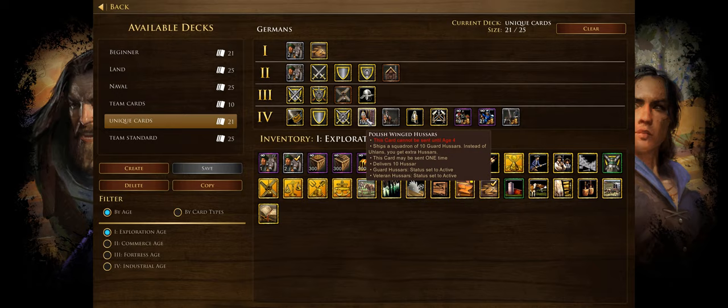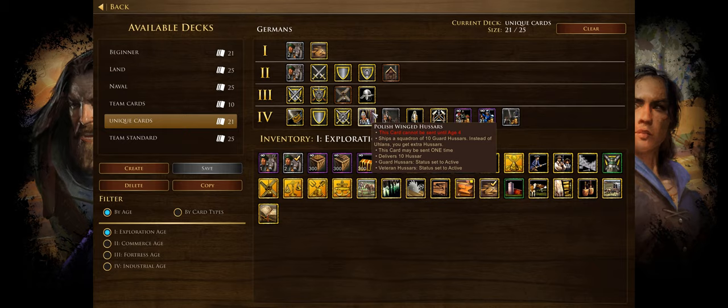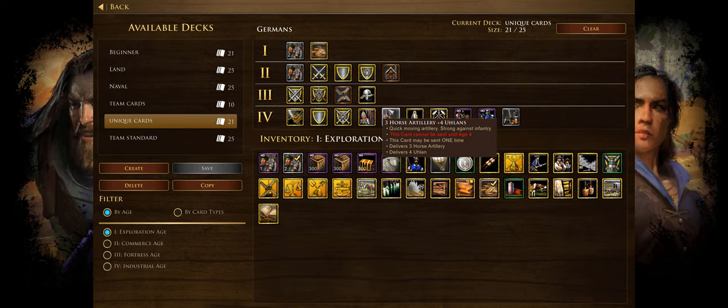Polish Winged Hussars ships 10 guard hussars instead of Ulans. I'm not a big fan of this one — it's only 10 hussars and you're already making Ulans, so it's hard to justify the deck slot. Three Horse Artillery with four Ulans is available if you need some artillery support. Spanish Riding School makes all cavalry 10% faster with four Ulans — good for a Ulan-heavy strategy or with war wagons to raid the enemy faster, making it a solid late game card.